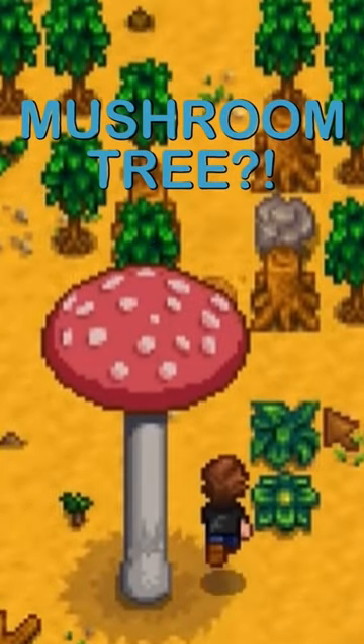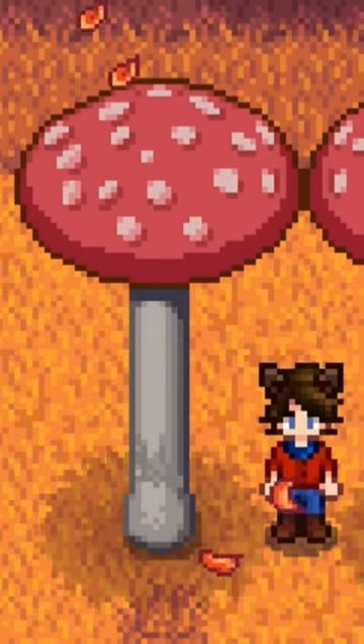How to get a mushroom tree in Stardew Valley. A common tree can turn into a mushroom tree according to a rare event in fall. On each day of fall starting on fall 2, there's a 5% chance of a spawning event being triggered.